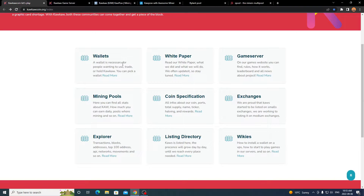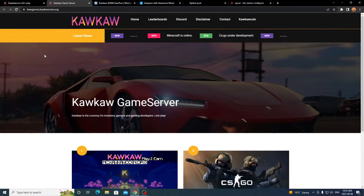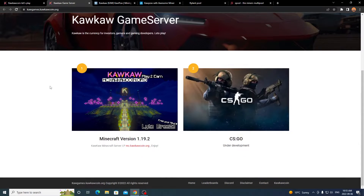Make sure to have your wallet ready. You can also check their game servers at coggames.cococoin.org — a subdomain that shows which games are being developed and which servers are online. If you scroll down you'll see they have Minecraft version 1.19.2 with their own world where you join and play to earn Kaka coin. Currently under development is CS:GO, so soon you'll be able to play CS:GO and earn Kaka coin as well.